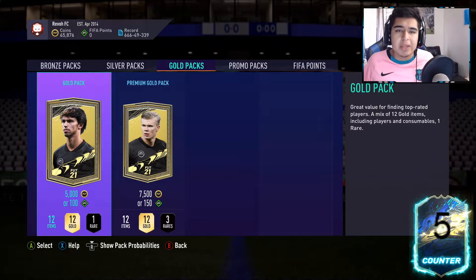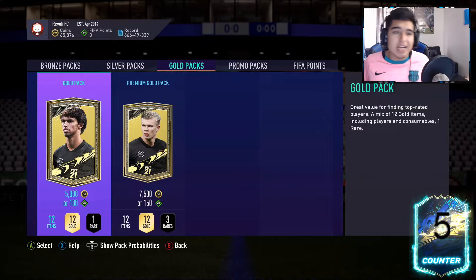The big profit comes when you pack good position modifiers, good celebrations, good jerseys, expensive players, or even fodder. There are a lot of Team of the Season cards out right now, so it's actually an amazing time to be doing this method.